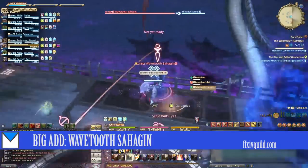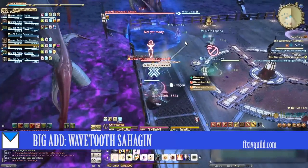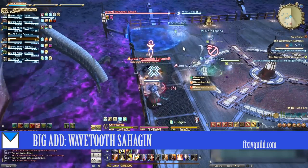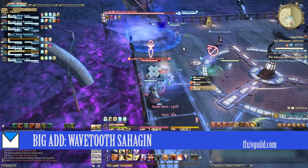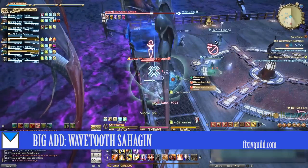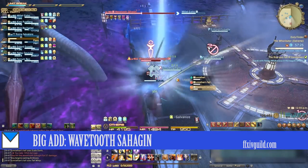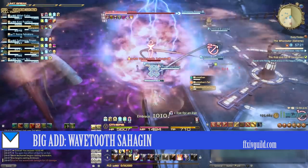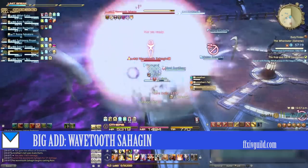One large Sahagen will spawn on either the east or west side of the platform. This add casts two particularly nasty skills: Dread Storm and Dread Wash. Both skills cause Hysteria, which causes you to run around the room. To prevent this, have the off-tank Stun Chain the add after the third cast of Ruin. This should disable the add for about 12 seconds.